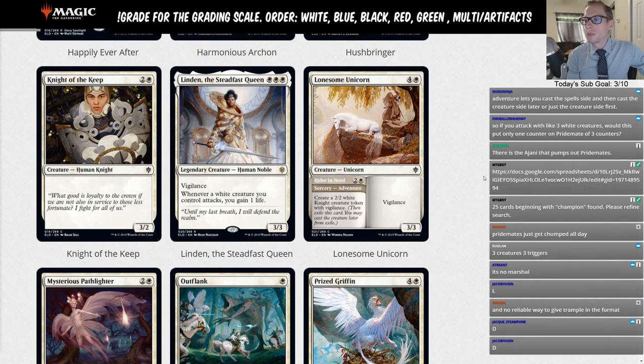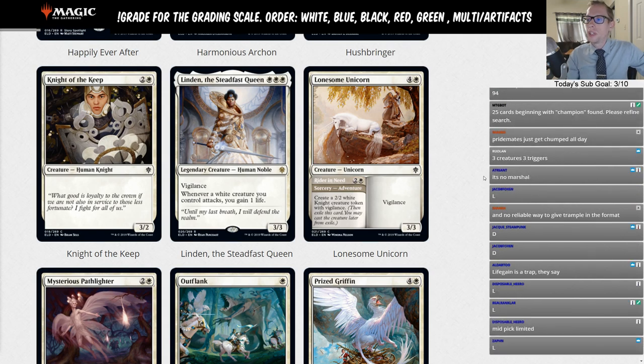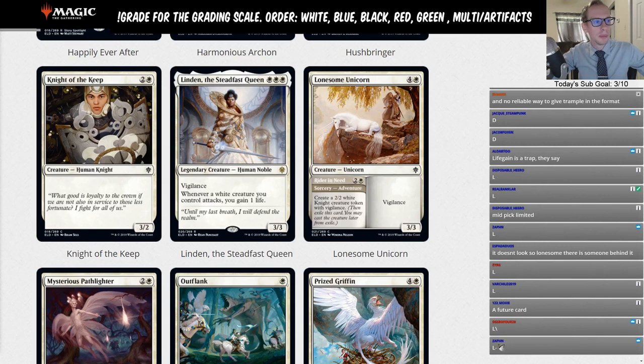Lonesome Unicorn — four and a white for a 3/3 vigilant unicorn, with adventure: Rider in Need, two and a white sorcery, create a 2/2 white Knight creature token with vigilance. Good card in limited where you can spend three mana for a 2/2 and later cast a five-mana 3/3, but not a card for standard. That's an L.